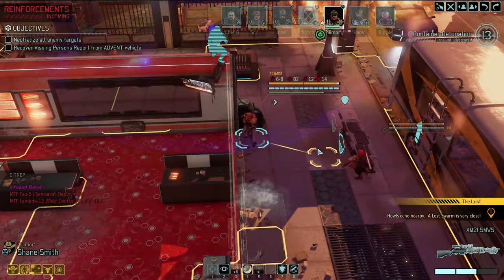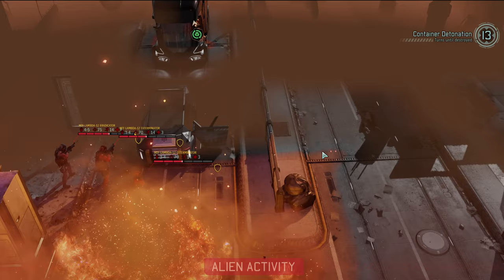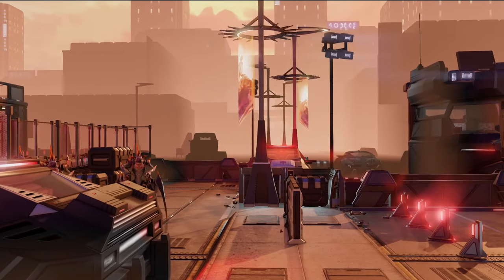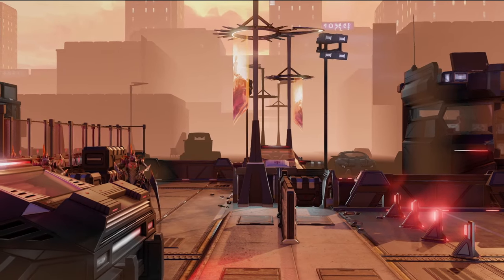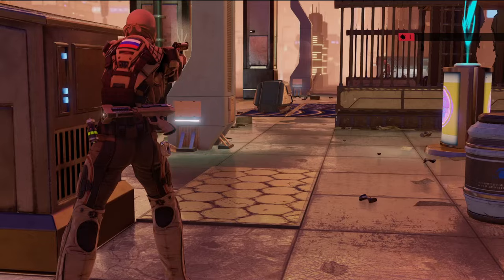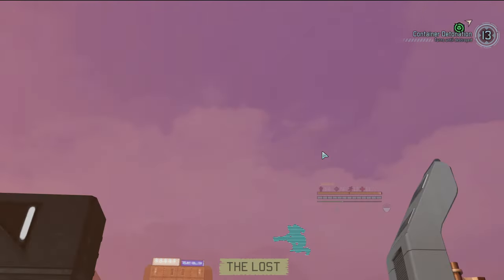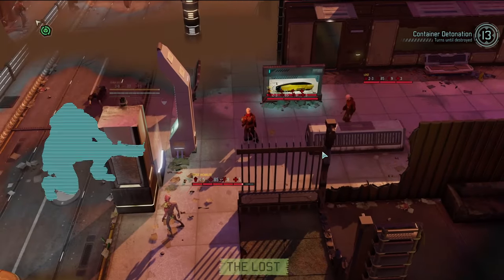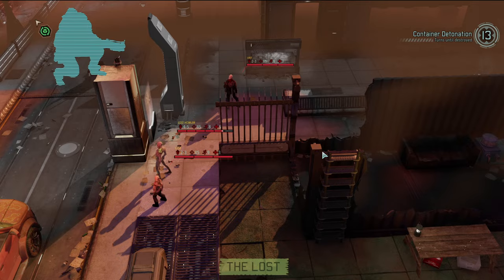These feral chrysalids could be a problem. Go ahead and shoot this one — thank you! Get upstairs where you'll be relatively safe. Hans, come forth — you have heavy cover, but I have to move you forward if I want you in the battle. Wingus, we have collateral damage which could do some damage to multiple enemies, but I'm really tempted to just rip them. Let them rip! We'll attract the Lost, but we'll do a ton of damage to these chrysalids.